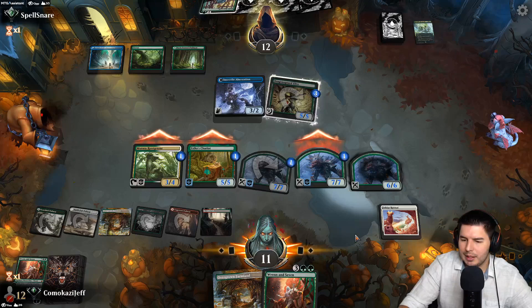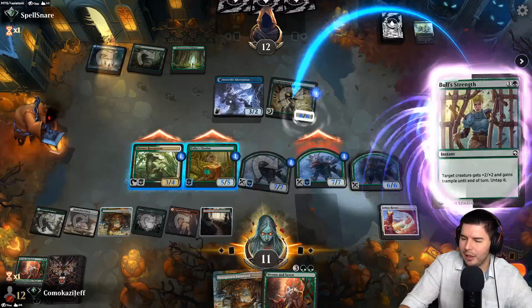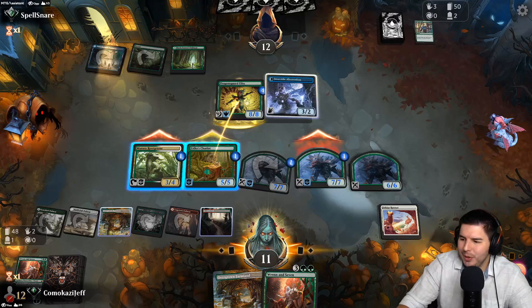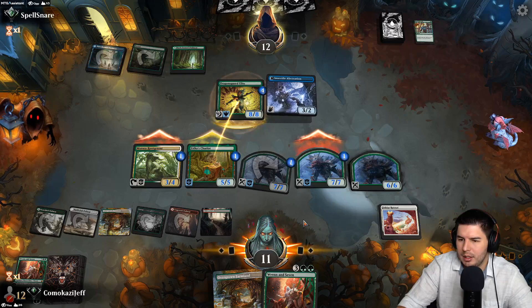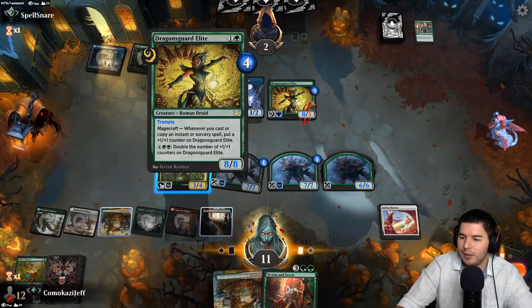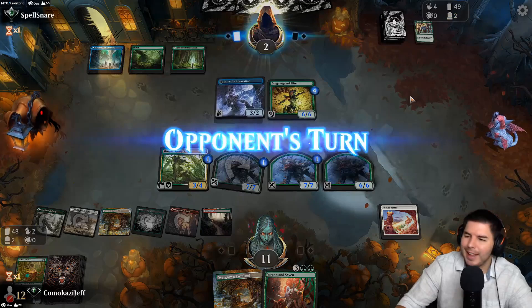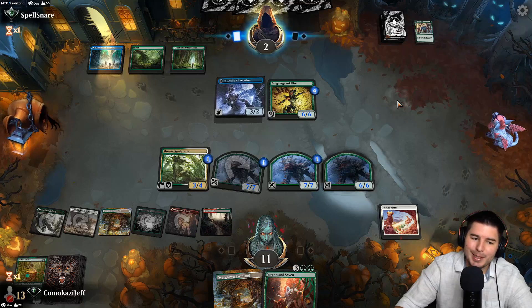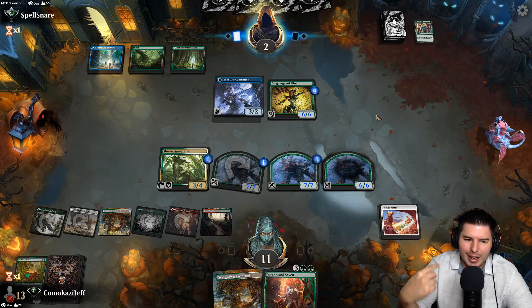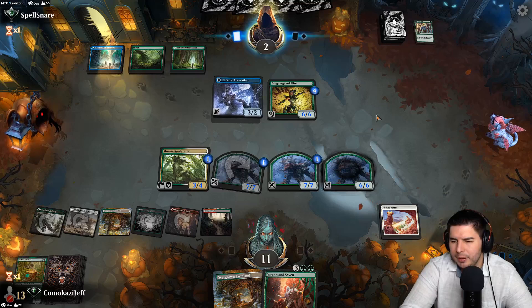I wish I had a basic land right now — oh this has vigilance too, I forgot from the Felidar! Oh it untaps it — I totally forgot about that part. I needed to actually read cards one of these days. They didn't block the 7-7 — the greed is real! We've already seen Quandrix Commands which are terrifying. We saw their trample card that untaps it as well. I really want to play this deck now — this is my favorite thing about magic, the thing you're doing is awesome and you just want to do that thing.